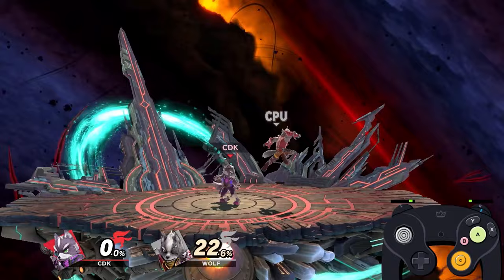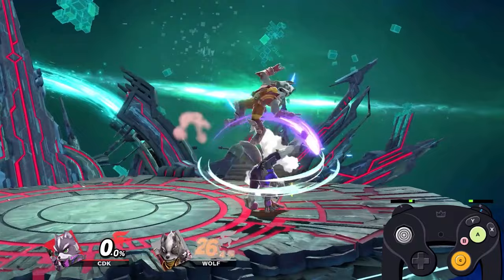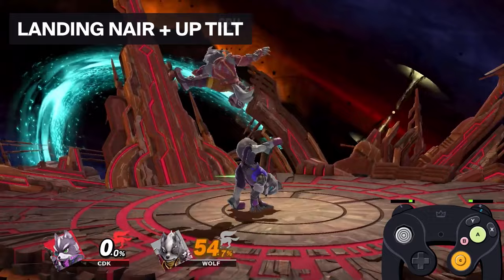Next we have strong nair into dash attack. This one is probably the one I recommend the least, just because you could get strong nair to dash attack into up tilt afterwards, but you have to land so low to the ground that the timing is very tight, it's going to be very hard to hit on a bunch of different character models, and you could end up putting yourself in a very punishable position.